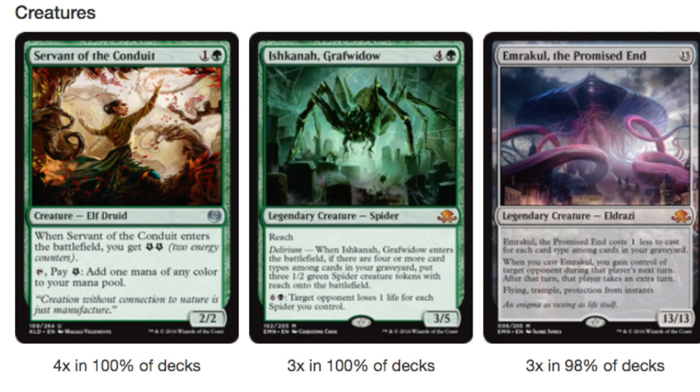You have Ishkanah, which is one of the best cards in standard right now, and Emrakul, which allows you to steal your opponent's turn and do all types of crazy stuff with it.